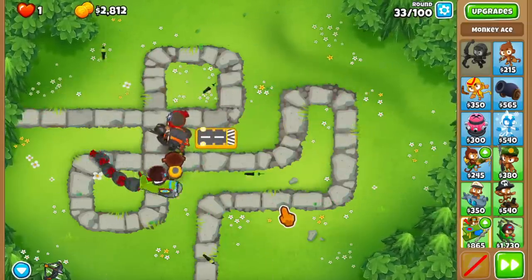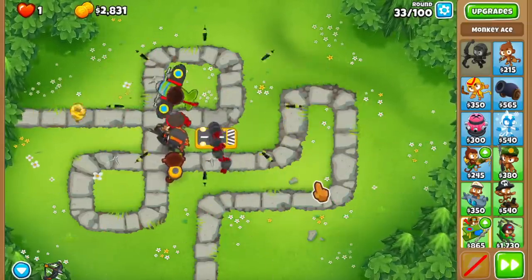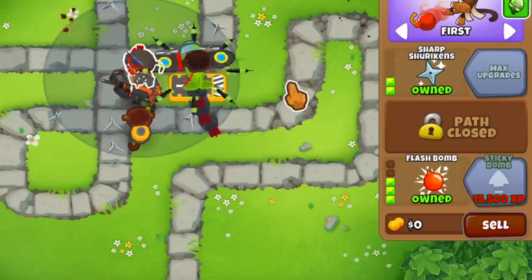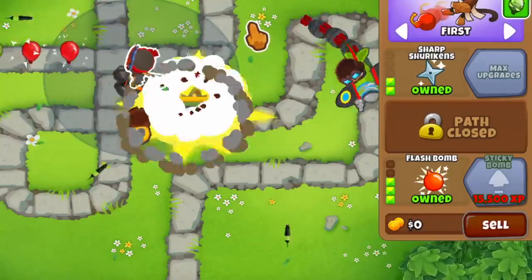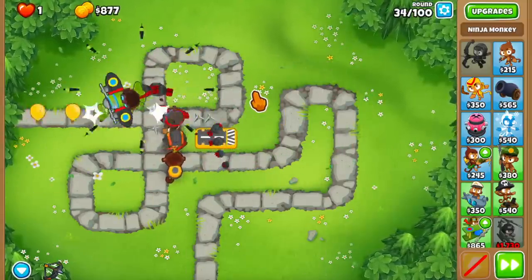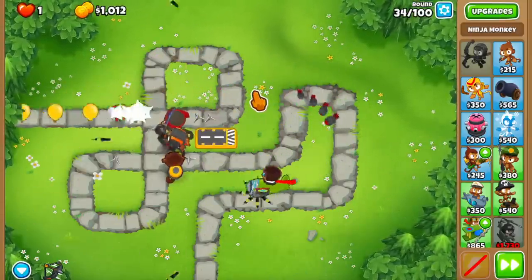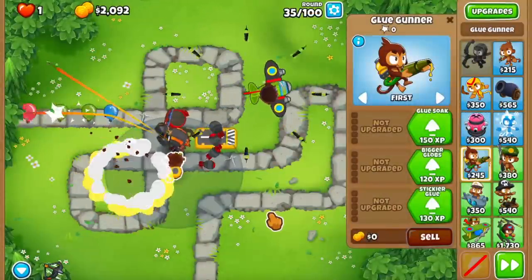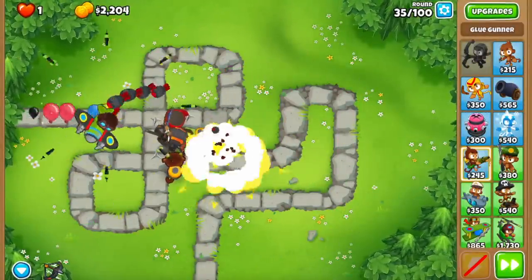So round 33 - I think we're going to be fine in the next few rounds, but I'm thinking about strategy. The Flash Bomb costs 15,000 Sticky Bomb - yeah, we're not getting this before round 40. I was hoping we could get it before round 40 to deal with the Moab, but that's not happening. The Glue is at 286 XP, and we're on round 35.